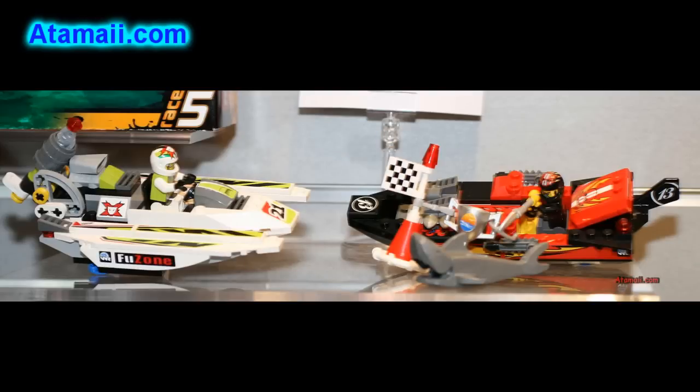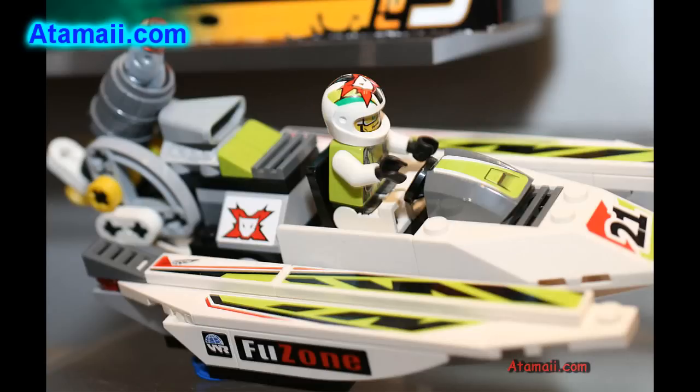Here's Power Boats. World Racers take their speed skills to the waters in these Power Boats. While the Red Team's boat fends off a shark, the Green Team is launching Flick Missiles and is about to take the lead.